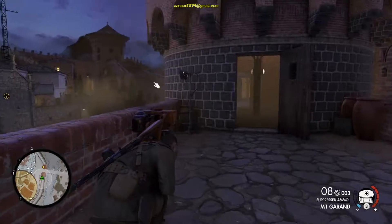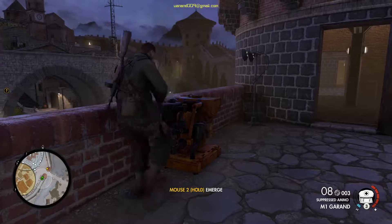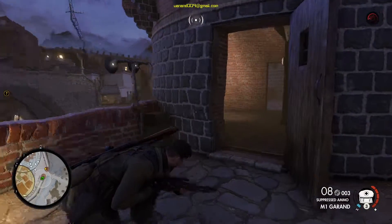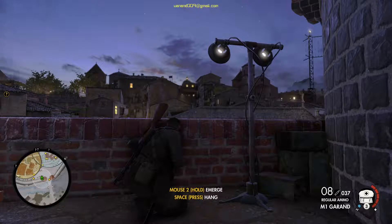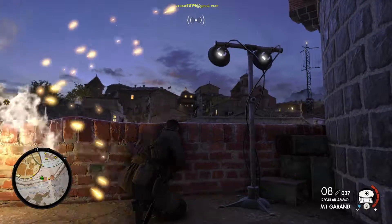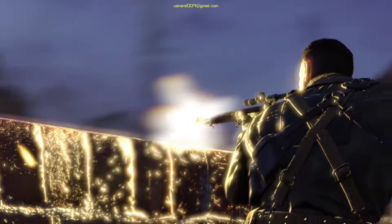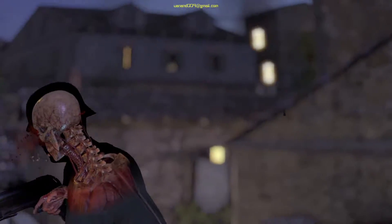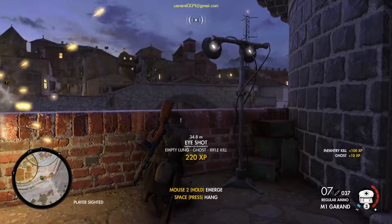To stay hidden, you could either use suppressed ammo — yes, there is special ammunition for the same weapon when using a suppressor, which I found really weird — or you could sound mask your gunshots by using dysfunctional generators or naturally loud environmental sound available at different locations on the map. This is a really nice touch, considering the game is supposed to be played as a sniper.